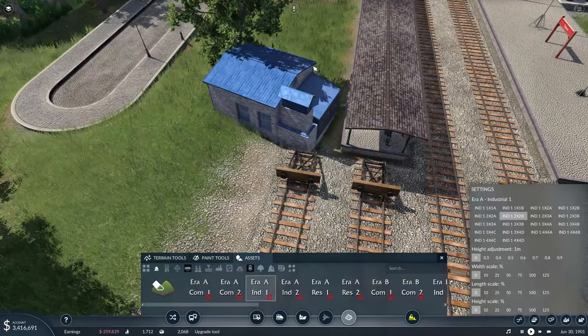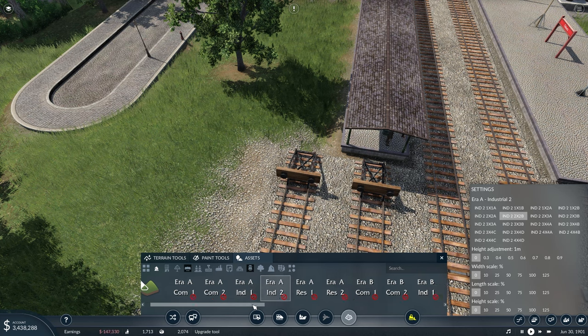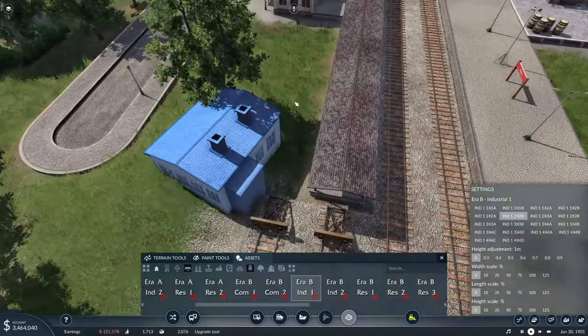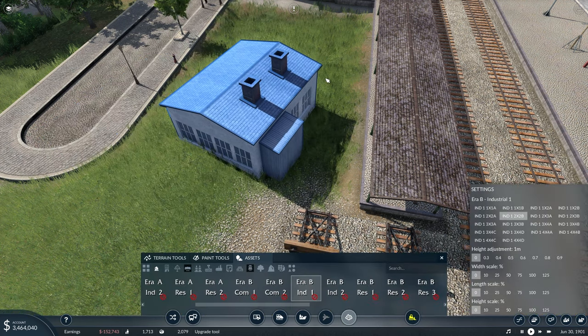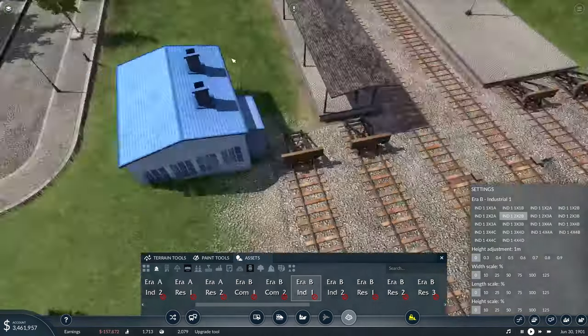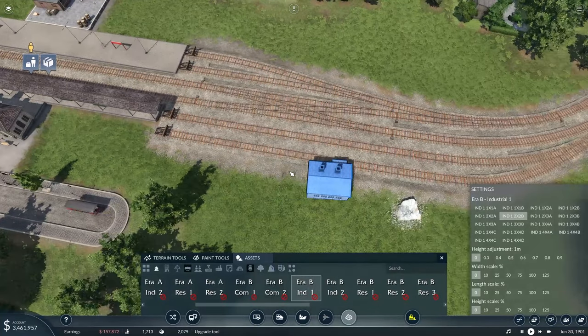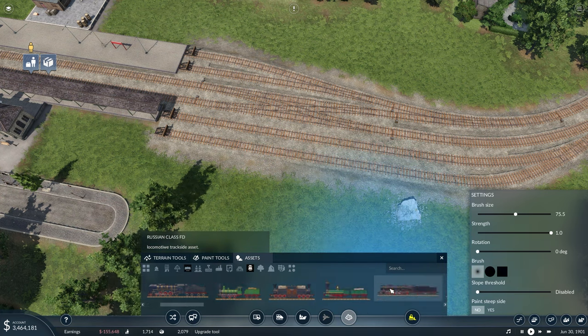We're currently in basically era one industrial, maybe era two. So we could throw in some industrial buildings over here, which means I need to delete that tree. I also might have to flatten things. I also want to be careful about how much I spend.